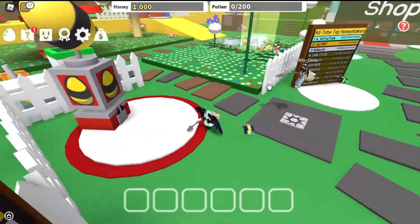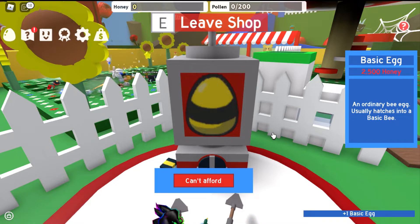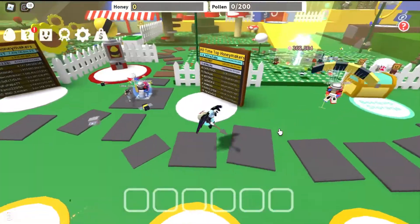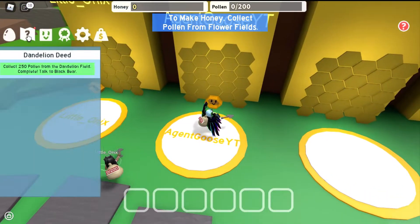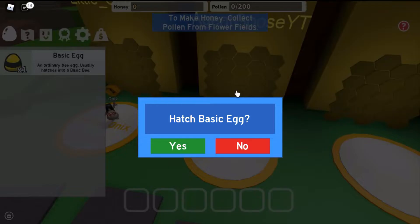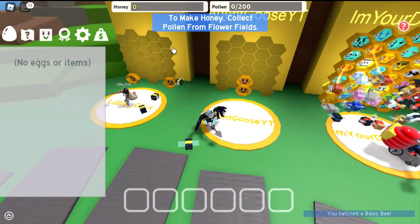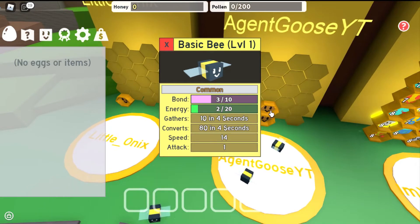I beat you Onyx — they call me the epic pro one. I'll buy from the 1000 honey egg machine. Tell me what you got and I'll tell you what I got. How do you check? Go home and do the same thing at the beginning. Can you buy cooler eggs or is it just the basic bee? I want a cute little bunny or kitty one. I got another basic bee. What did you get? Basic bee — common. How do we get cooler ones?